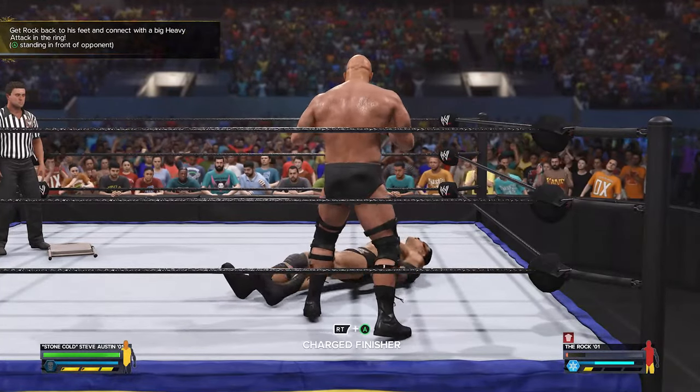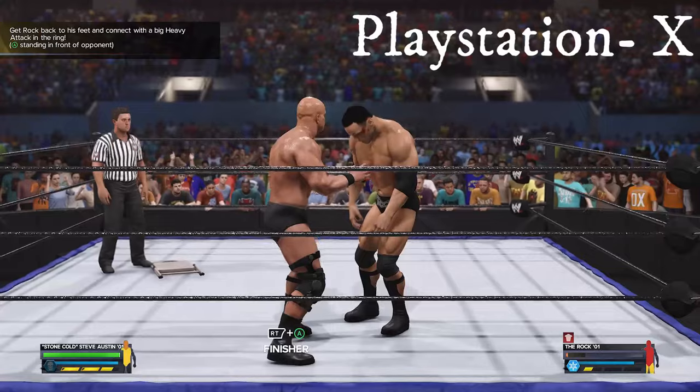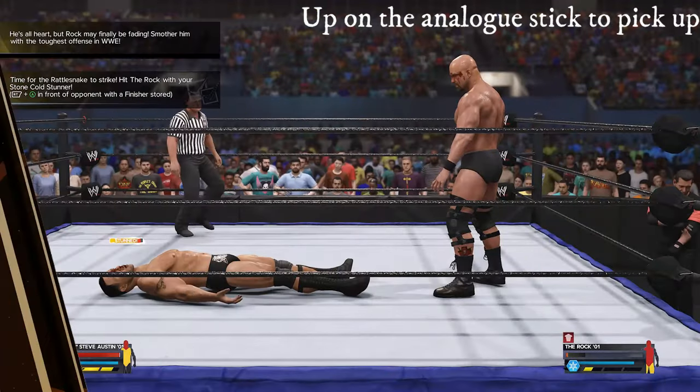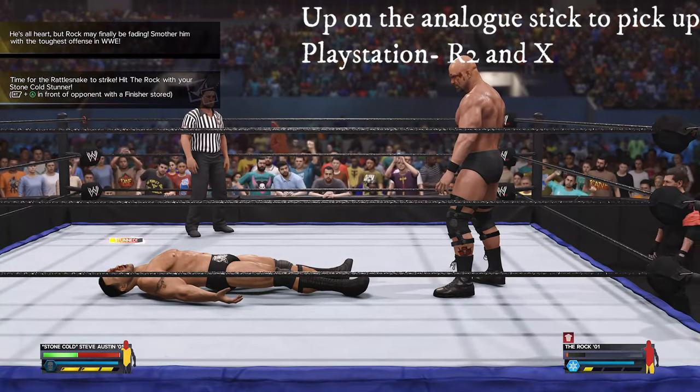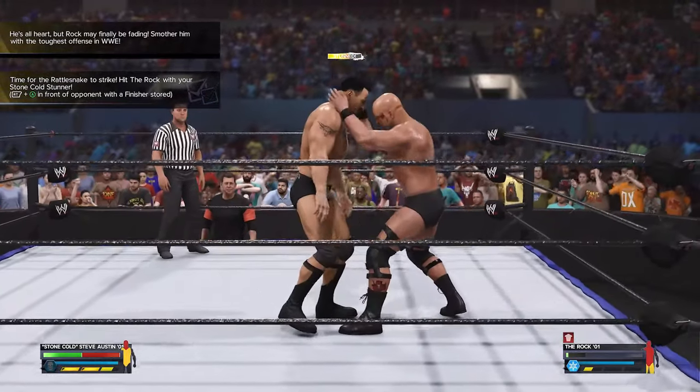The next objective is when the Rock is standing facing you, press the heavy strike. The next objective is to give the Rock a stunner. He is already stunned, so it's the perfect opportunity to pick him up and press the finisher buttons.